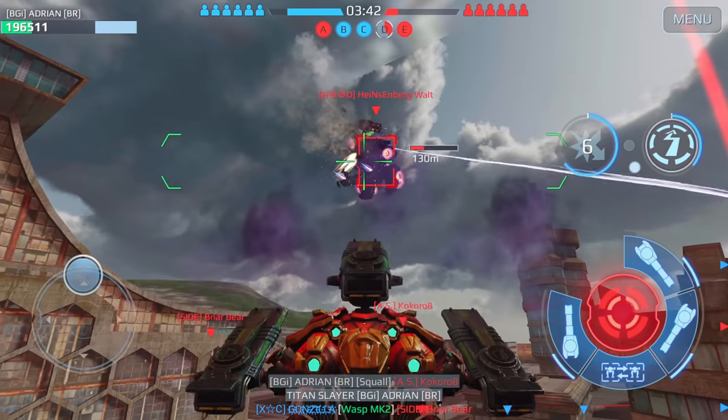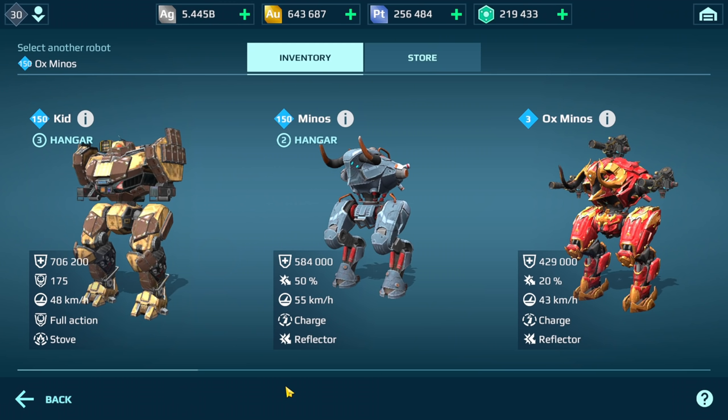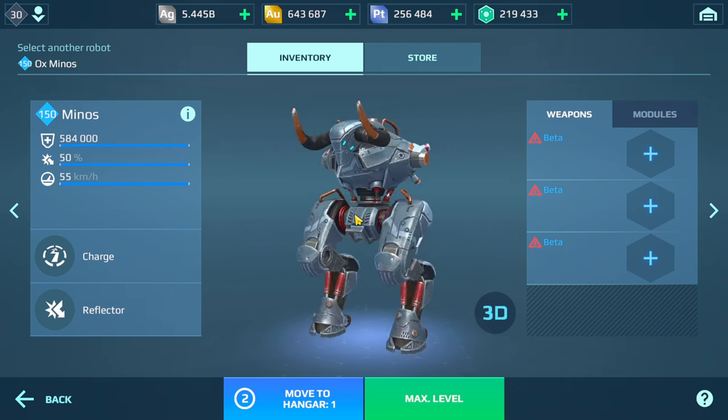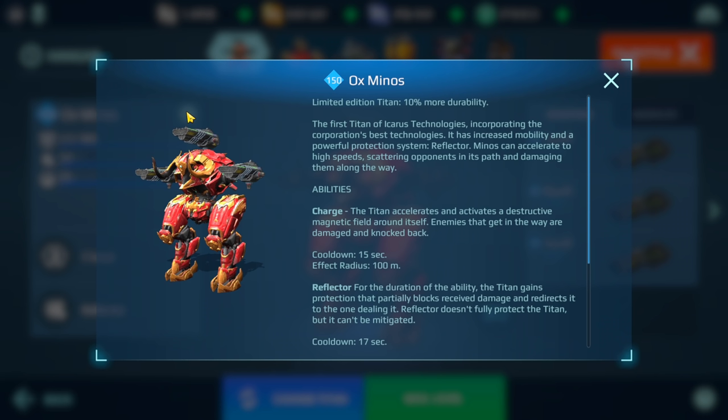Today I'm going to be running the Ox Minos. A couple of you were asking about this Minos — what's so special about it, what's the difference between this one and the regular Minos. If you take a look at the regular one, it's a level 150 max, 584,000 health. The Ox Minos has more health, and limited edition titans look like they're going to have 10 more durability — it's kind of the same as regular robots versus their limited edition versions.